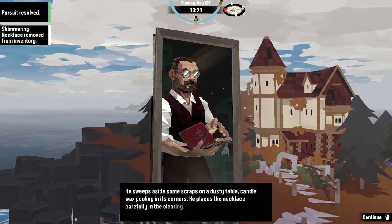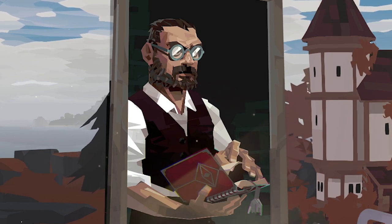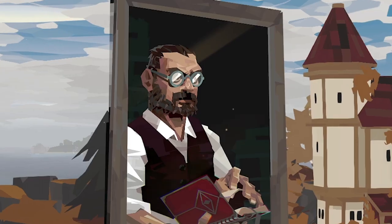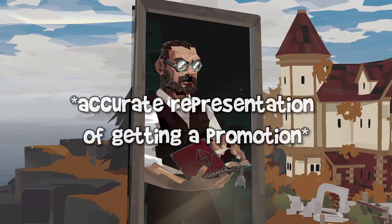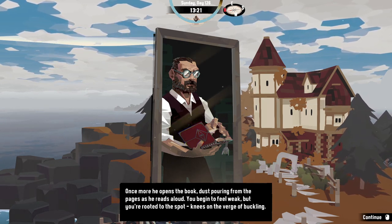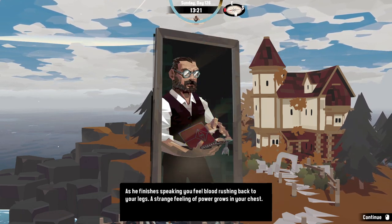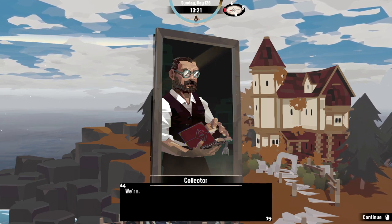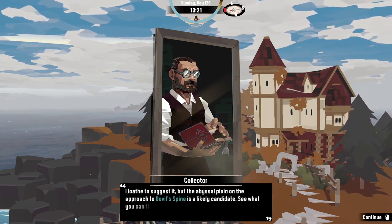He sweeps aside some scraps on a dusty table, candle wax pooling in its corner, and places the necklace carefully in the clearing. 'And I suppose you'll be demanding recompense as well.' Once more he opens the book. 'Give me money please, stop sending all the demons of the world onto me.' He reads aloud, dust pouring from the pages. You begin to feel weak but are rooted to the spot, knees on the verge of buckling. A trophy: instantly harvest an entire shoal of fish.